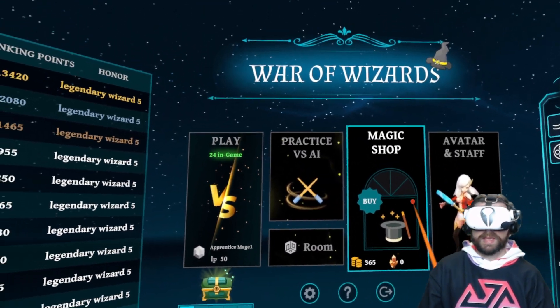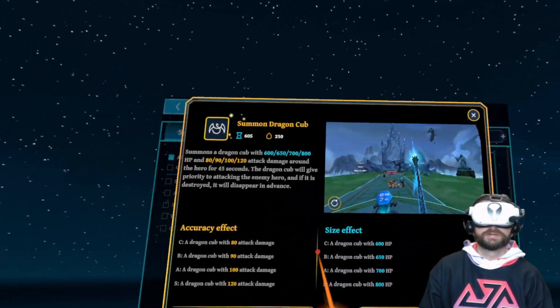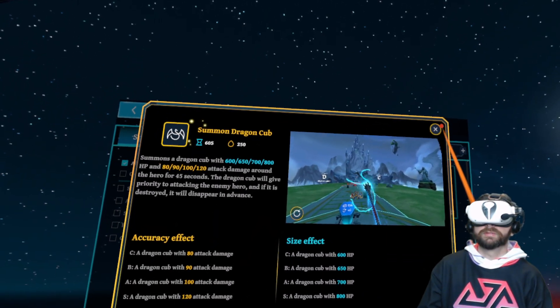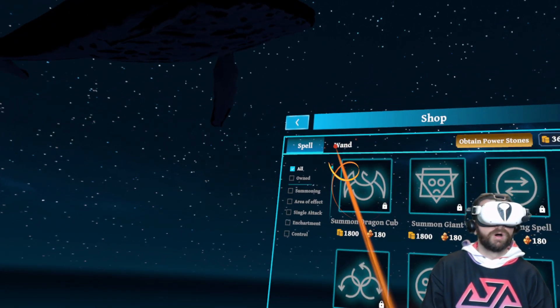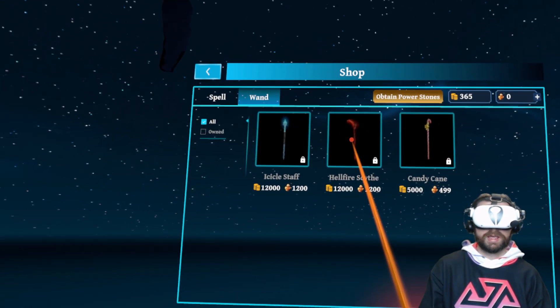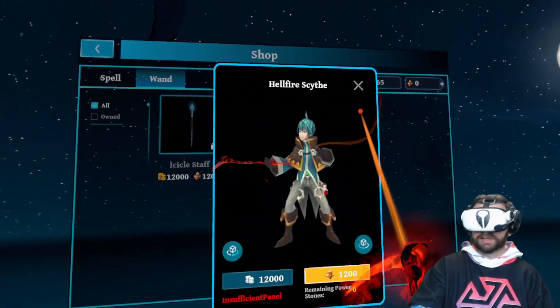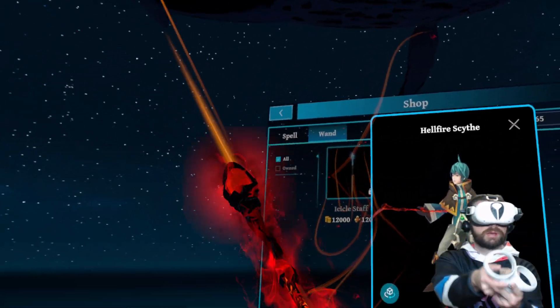Magic shop — let's check that out. You can buy different spells based on what you've got going on. Really cool — different wands, and I think we can customize our wands. Yeah, you sure can — look at that, that's really neat. Very interesting, and a great way to add customization, no doubt about it.